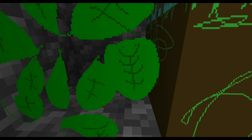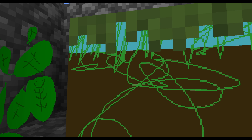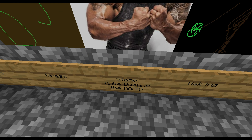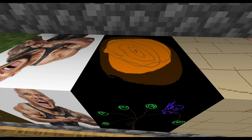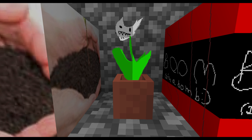Next up, the blocks. Here are the leaves — to be honest, they don't look that bad. Next up, there's grass: it has the roots, it has the sky, and it looks very realistic. And next up, there's stone — like Dwayne the Rock Johnson, get it, cause stone... rock... never mind. An oak log — it's a badly drawn tree with a badly drawn bird on it, and of course the inside has the circle with the other circles. Oak planks — I genuinely wonder why no one's floors look like this. Dirt — it's a pair of hands holding dirt. The white tulip, also known as the killer flower, also known as Hornet.